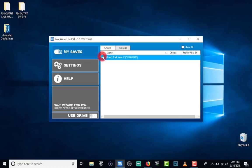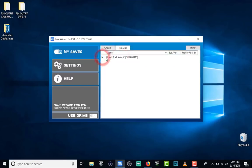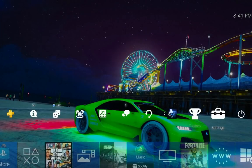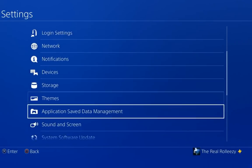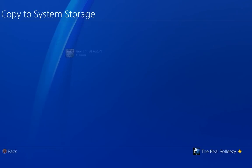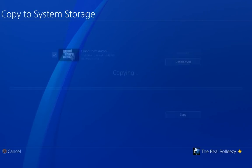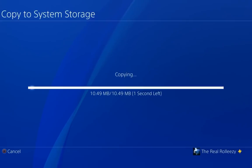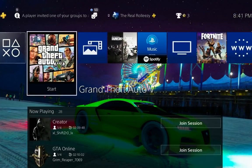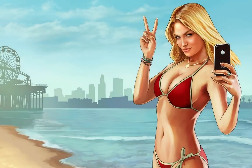Now that we've modified the save and put the modded save on the USB linked to our GTA account, plug the USB into your PS4. Go back to Settings, Application Save Data Management, Save Data on a USB Drive, and copy it to system storage. Click on the save — it's the only one we've been working with — hit Yes, and it will overwrite the save on your console.